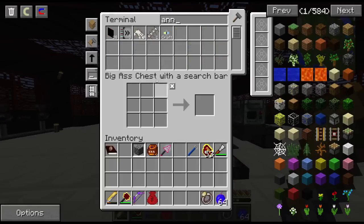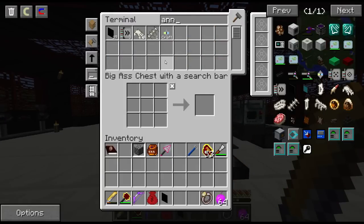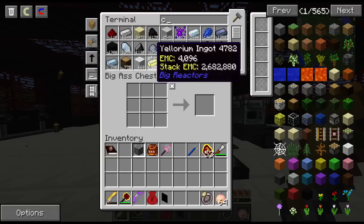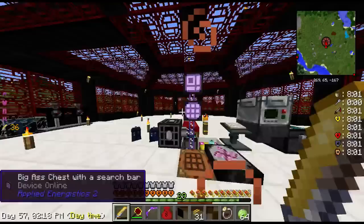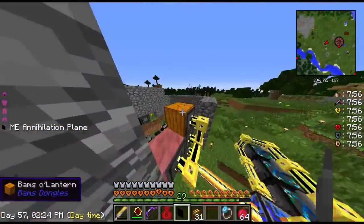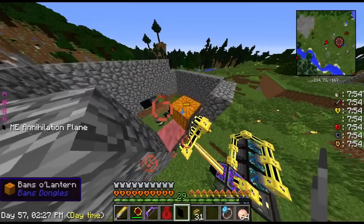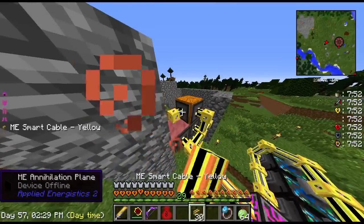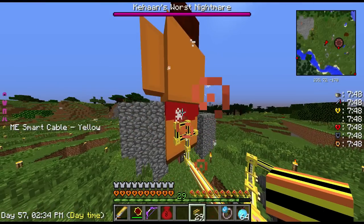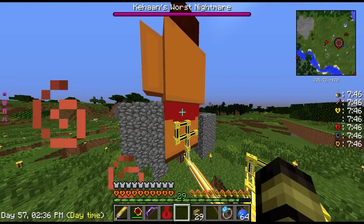There's a trick to this — which actually, I don't need that entire system then. Oh wait, yeah I do. Okay. Cable. Boom. Alright, so you simply add an Annihilation Plane right here and you cable it on. And it'll break the block that was placed and then replace it. And you're good to go.